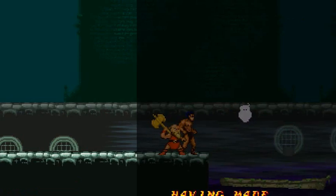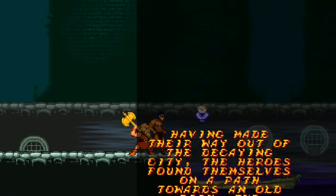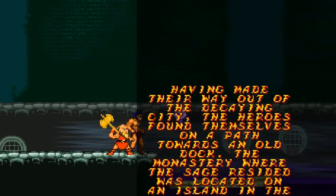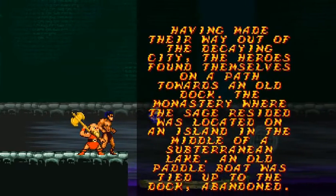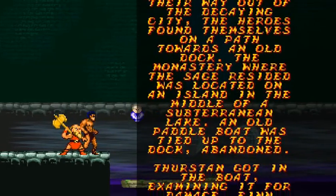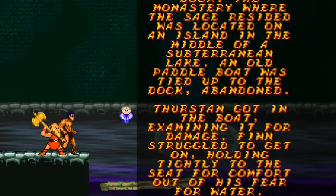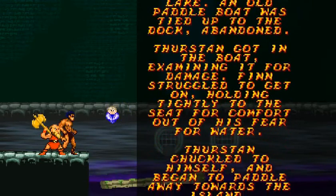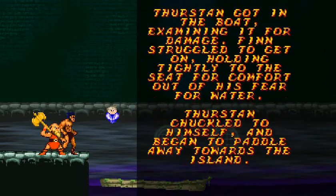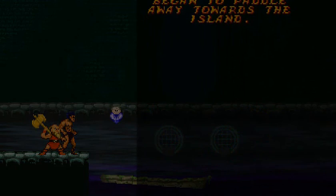Boss time? No. Having made their way out of the decaying city, the heroes found themselves on a path towards an old dock. The monastery where the sage resided was located on an island in the middle of a subterranean lake. An old paddle boat was tied up to the dock — abandoned. Thurston got in the boat, examining it for damage. Finn struggled to get on, holding tightly to the seat out of fear for water. Thurston chuckled and began to paddle away towards the island. Doesn't even look that stable of a ride, but I guess we're taking it.